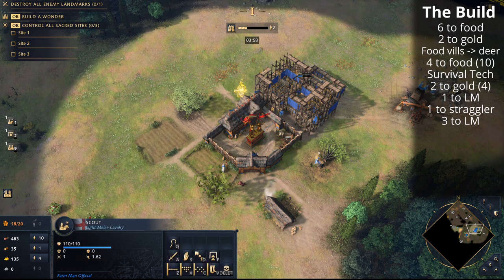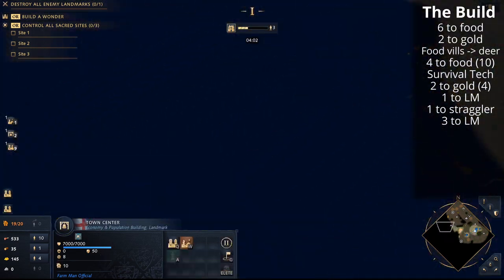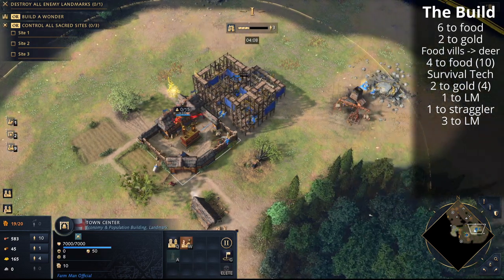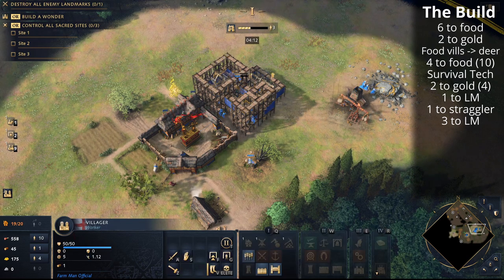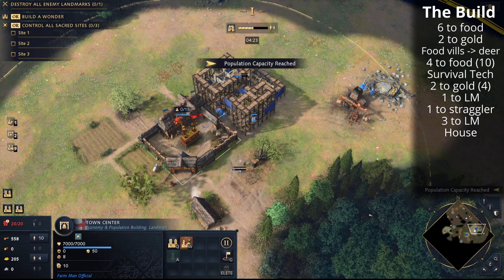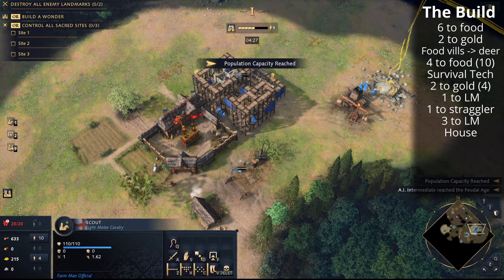The next step is getting a house built. The villager that goes to the straggler tree for wood will naturally drop off up to 45 wood. Select that villager, and as soon as it's collected five wood, do a forced drop-off and build the house. It's important you do that forced drop-off because the population cap will come at exactly the right time, so make sure you build it as soon as you get that five wood.